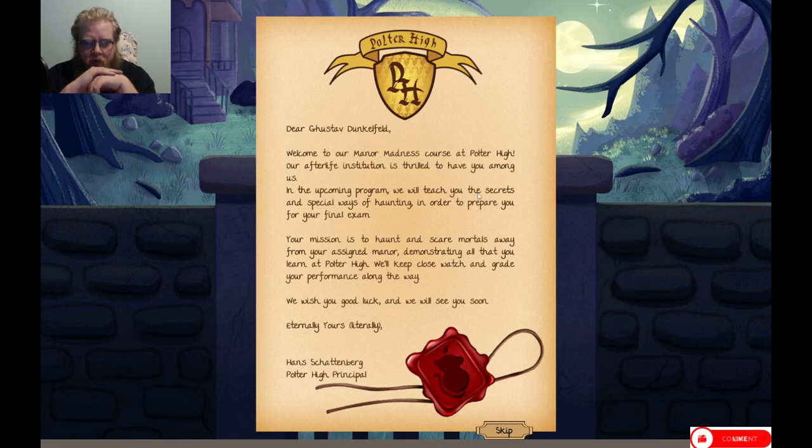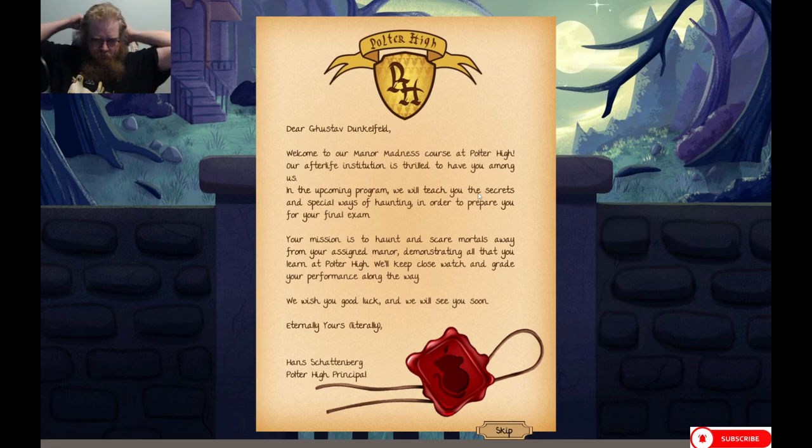Dear Goose Out Dunkelfell, welcome to our Manor Madness course at Poulter High. Our afterlife institution is thrilled to have you among us. In the upcoming program we will teach you the secrets and special ways of haunting in order to prepare you for your final exam. Your mission is to haunt and scare mortals away from your assigned manor, demonstrating all that you learn at Poulter High. We'll keep close watch and grade your performance along the way. We wish you good luck and we will see you soon. Eternally yours, literally, Hans Schattenberg, Poulter High principal.